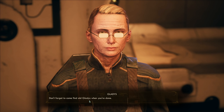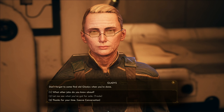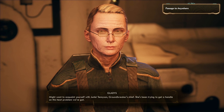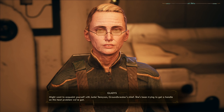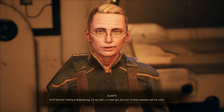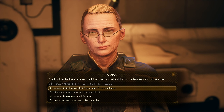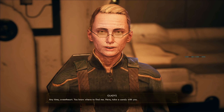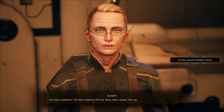Abandoned outpost, corporate secret — got it. Don't forget to come find old Gladys when you're done. She also mentions Junley Tennyson, Groundbreaker's chief engineer, who has been trying to get a handle on the heat problem — I'll find her in engineering. Thanks for your time. 'Anytime sweetheart — here, take a candy with you.'